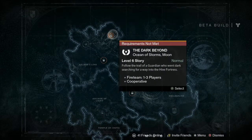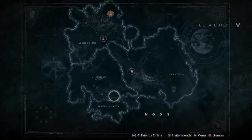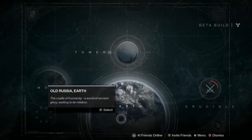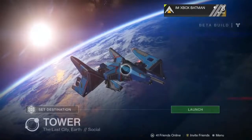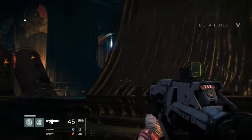The Dark Beyond mission was the only mission they let you play while on the moon, and for the whole beta we only had two hours on the moon. On Earth, you were able to play all of Earth — or at least all of Earth they gave us for the beta.